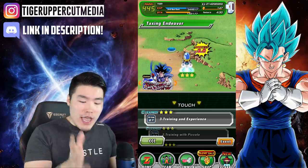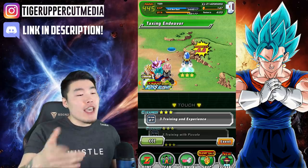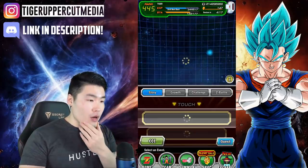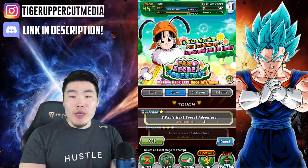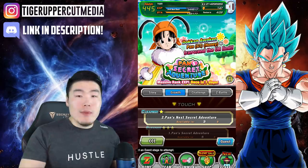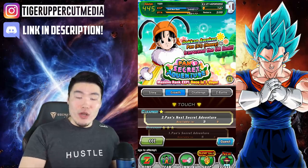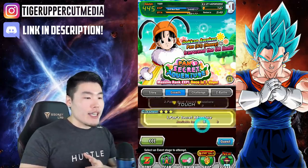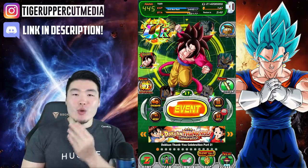It can clear very quickly — every minute to minute and a half you'll be getting around 90k ranking XP, which is extremely fast. Another thing to keep in mind is that whenever possible, make sure to keep up with your Pan events. So going over to event mode: Growth and the Pan Secret Adventure. You want to make sure you're always doing it as soon as it becomes available. Both of these events reset every seven days. So make sure that every seven days you clear both of these — this one will give you 400k ranking XP and this one will give you 200k, at least on Z hard mode. Those are the two main methods to grind ranking XP.